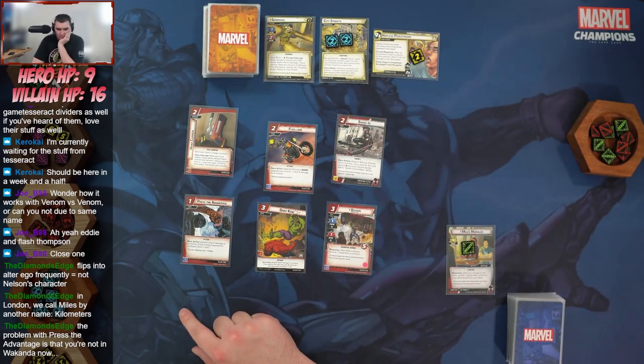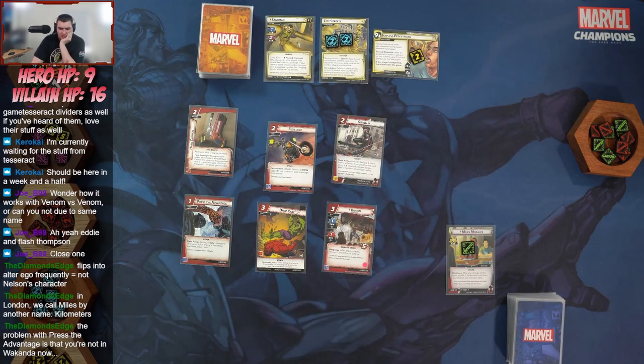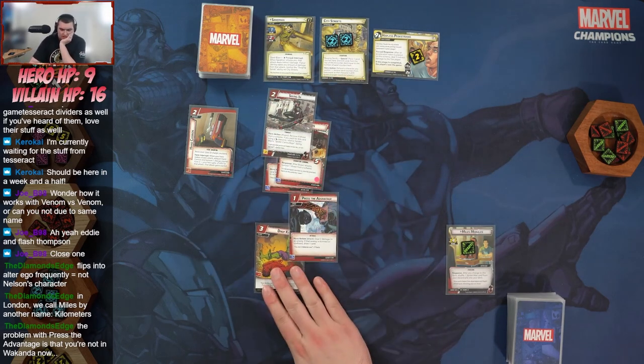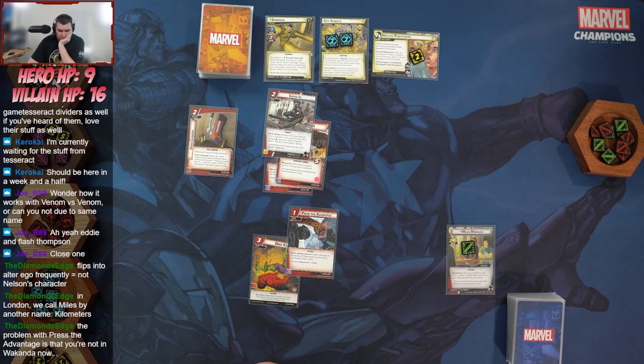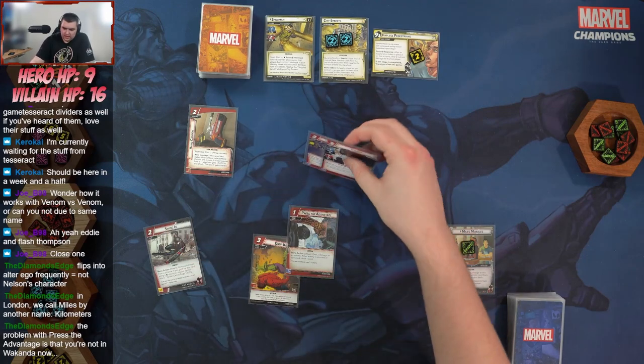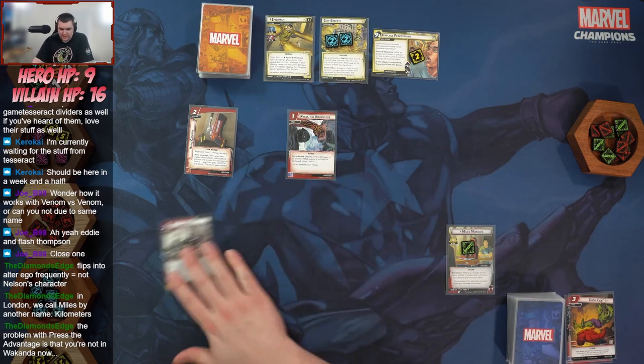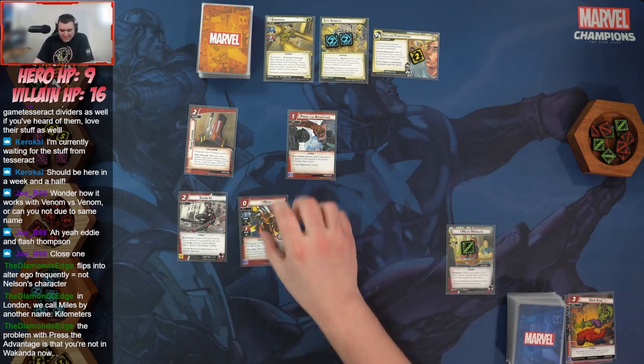I don't think we're going to be able to confuse... well, we could play Press the Advantage — that draws a card — but I just can't get Hand Cannon down. I think what we'll do is toss Fusillade, Brawn, and Drop Kick. We're going to try and get all of these with our mulligan. We got Wasp, a Strength, and a Power of Aggression. We'll go ahead and play Wasp onto the table.